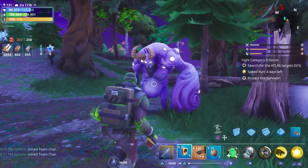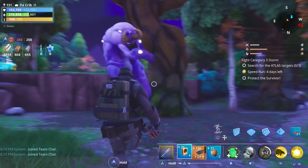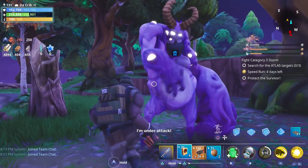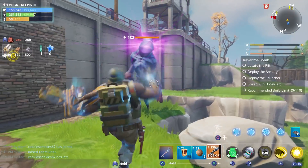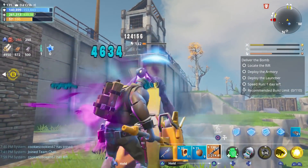We took almost half of his health away with just one Going Constructor activation. It definitely seems like it deals more damage the more it triggers, but it doesn't trigger much if you're just using it against the smasher by himself. Look at that — it deals damage every time we get hit.